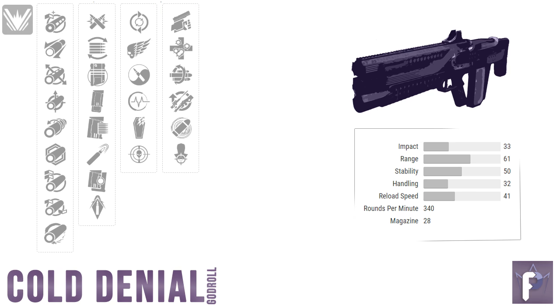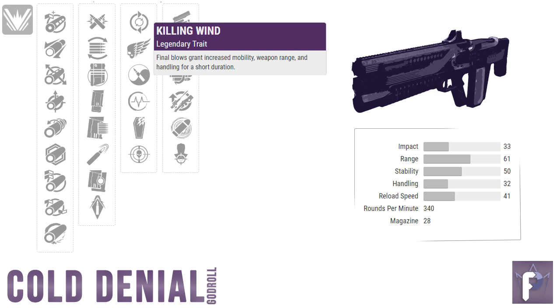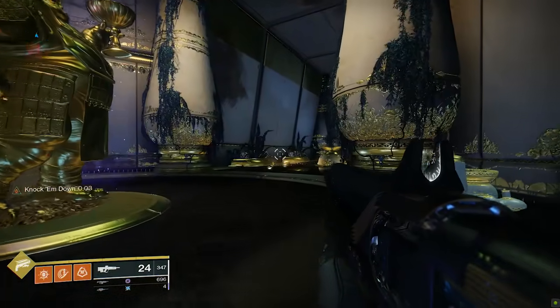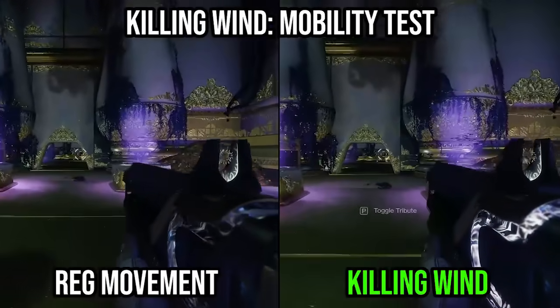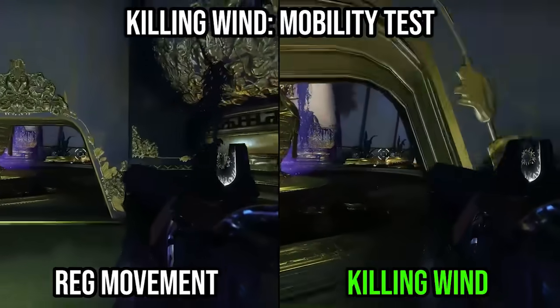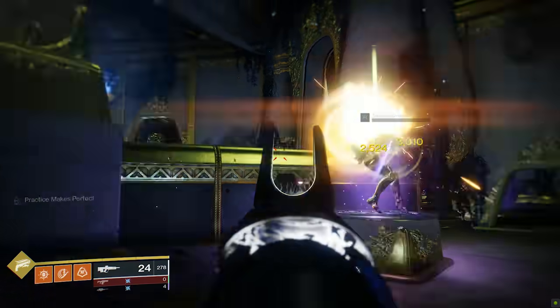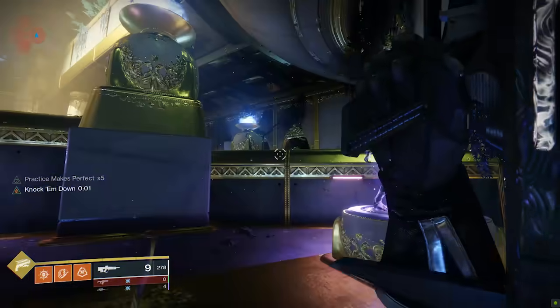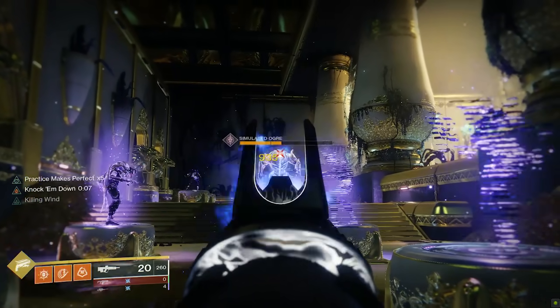Finally we come to Killing Wind, a new perk in Season 11. Killing Wind is Rampage's weird hippie cousin — rather than granting extra weapon damage, a final blow gives extra mobility, range, and weapon handling. When triggered it lasts for 5 seconds, and that's after getting a kill like Rampage, not reloading after a kill like Kill Clip. The extra mobility means you'll strafe faster, which can help you out-juke enemies in PvP. The extra range adds about 3 meters in my testing, and the extra handling means a rock solid ADS speed. All in all, Killing Wind is excellent on the Cold Denial, and you should give it a whirl.